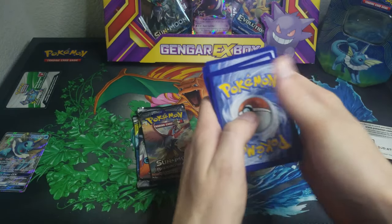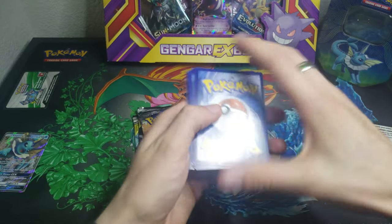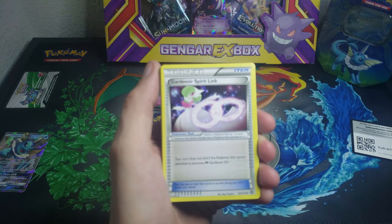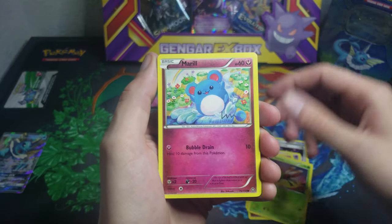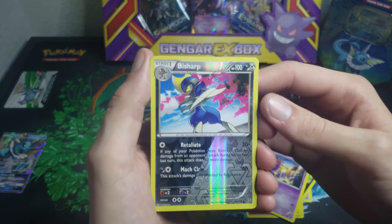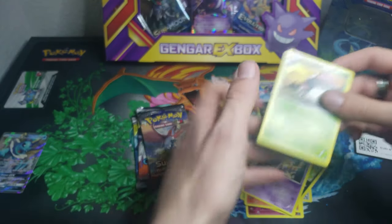Wait a second — one, two, three to the front. This is X and Y, gotta remember. Gardevoir Spirit Link. We got: Lampent, Klefki, Yanma, Marill, Sneasel, Litleo, Nidoran, and a Reverse Bisharp — oh, that's a shiny Bisharp — okay, and a Moongous. Very nice, we got a Reverse Shiny Bisharp.